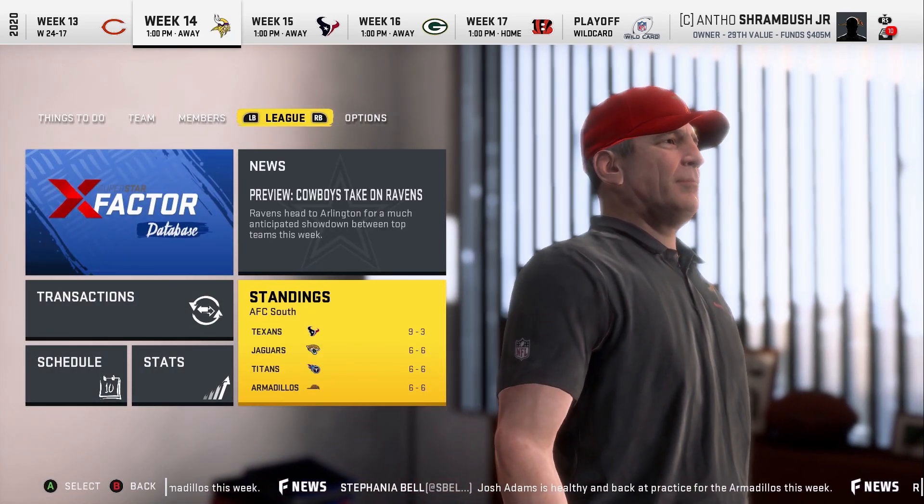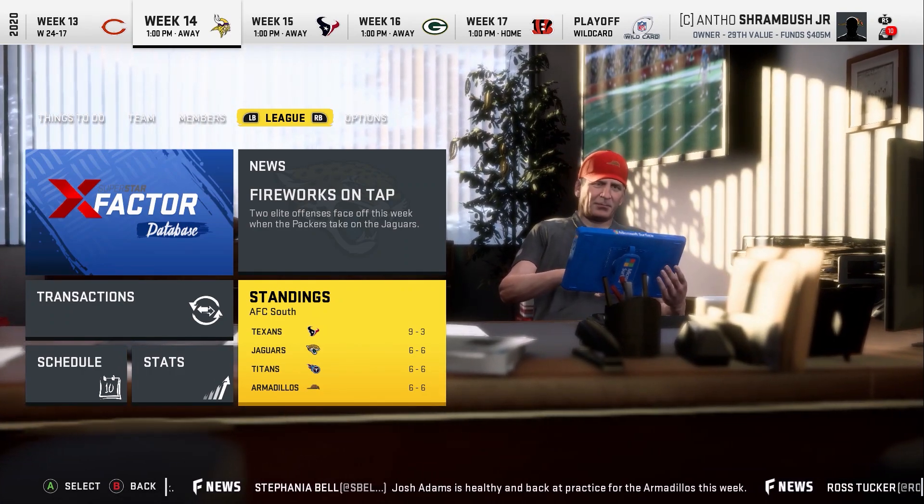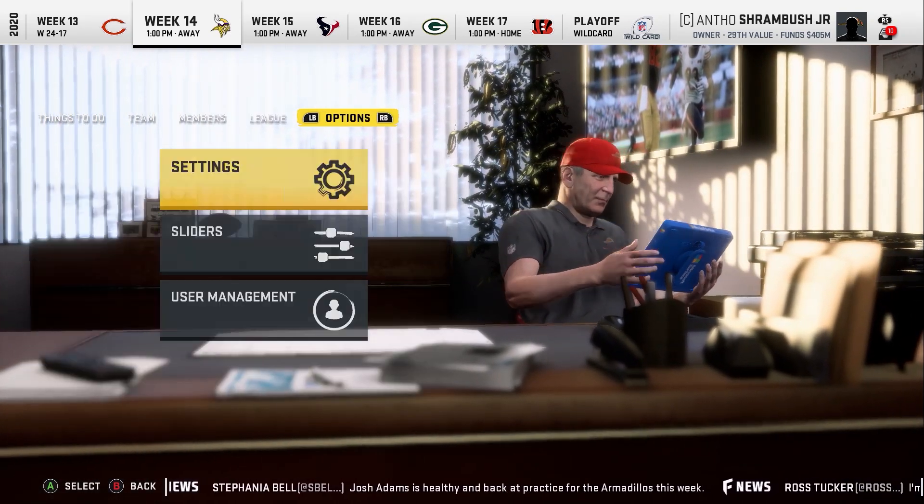Taking a look at the division — the Texans are running away with it. The bottom three teams are all 6-6, so these last few weeks are going to be really big for us if we want to make a playoff push.